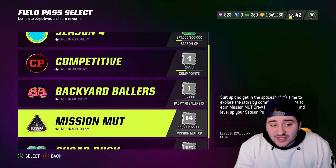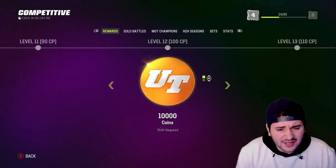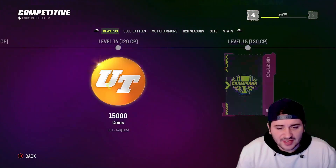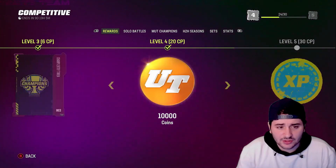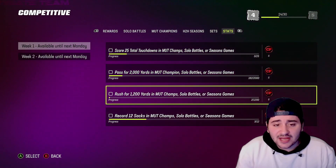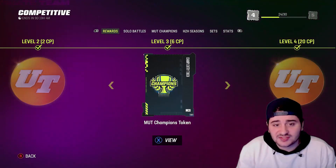Out of the four field passes, the competitive one is probably the most important because it gives the most XP — around 125,000 to 150,000 XP. Make sure you get the two key sets done right away since those stats come naturally as you play. A free 20 CP gets you from level zero all the way to level four.